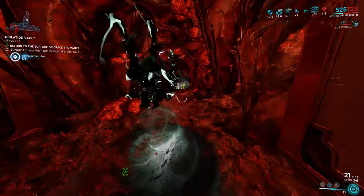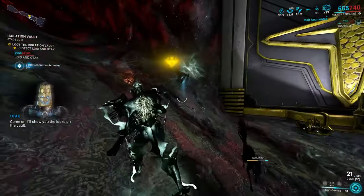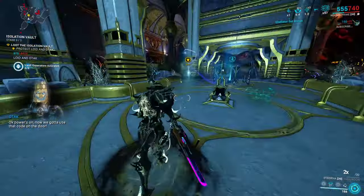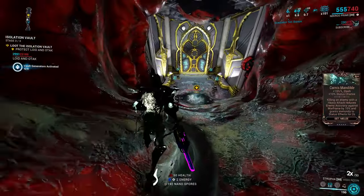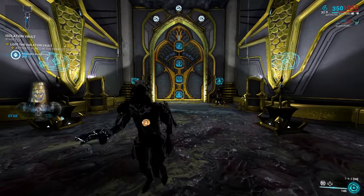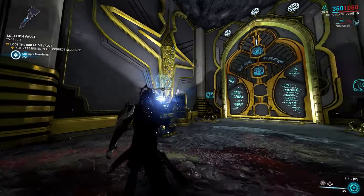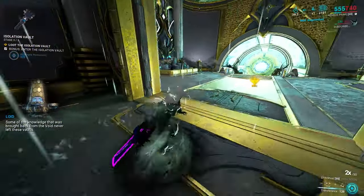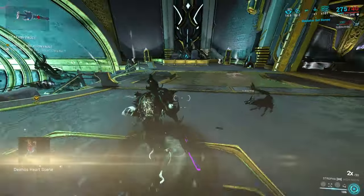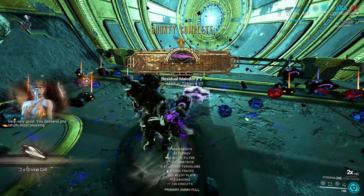Another good source of Lucent Terroglobe is to open the Vault, which you can do by activating the Reactive Crystal, defending OTAC, and then doing a little puzzle — remember the sequence. With the Vault open, on the sides you'll find some items. Just use some AoE and you'll get some Lucent Terroglobe from there as well — a good amount.